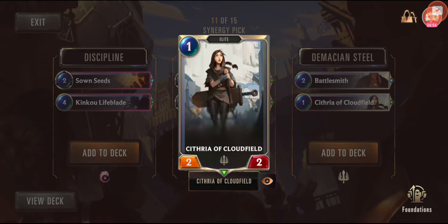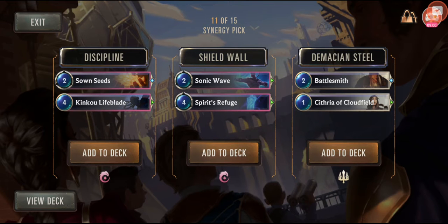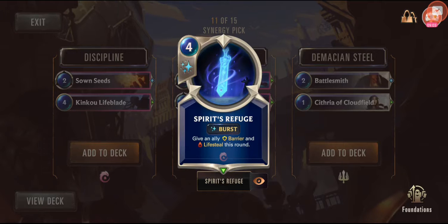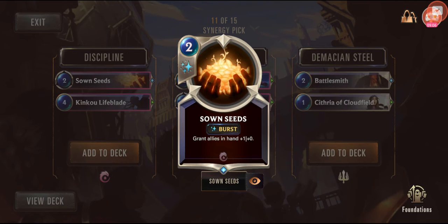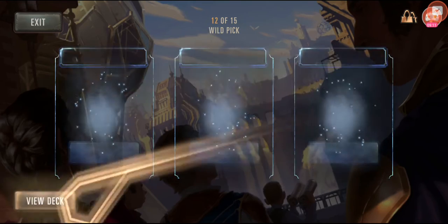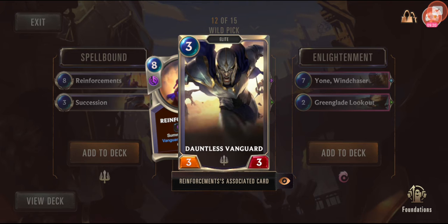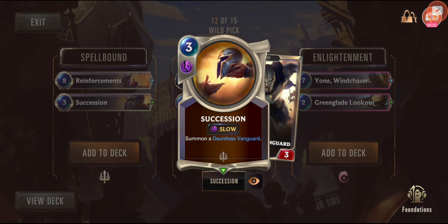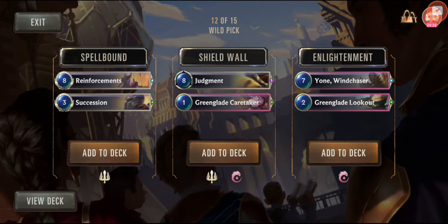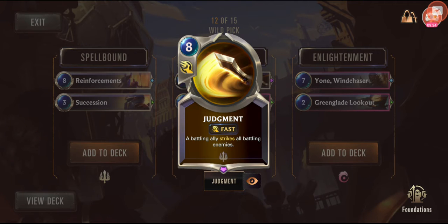Some more cheapies is definitely a possibility. I've got a decent number of elites in the deck, so I almost don't need to look at the other options. It's Demacia Steel again. Reinforcement — summon two Dauntless Vanguards then grant elite allies plus one plus one. I've gone with elites — there are a decent number in this deck. Summon a Dauntless Vanguard who's also an elite. Definitely leaning toward elites.